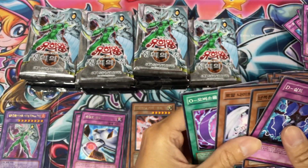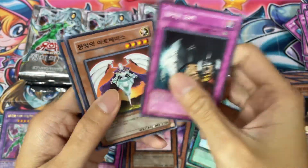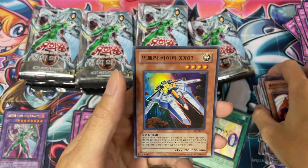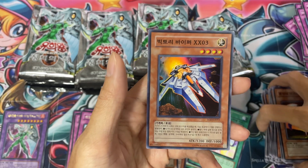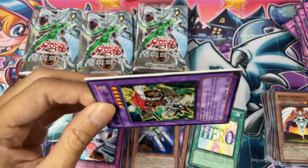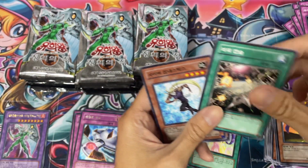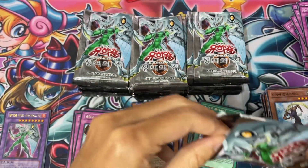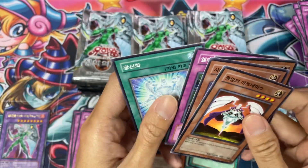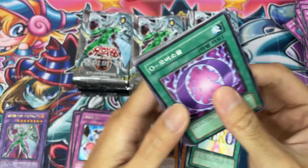Oh — this looks like a satellite. There's a bunch of ships. Who uses these cards? Victory Viper XX03. I think it's the SR version. I'm trying to recall who uses spaceships in the anime, and it doesn't ring a bell. I don't know who does. All I can remember is Elemental Heroes, Crystal Beast, and there was this guy who uses dinosaurs. And I can't remember what his psychic uses. What's that guy's name? Prince? Prince of Princeton something.